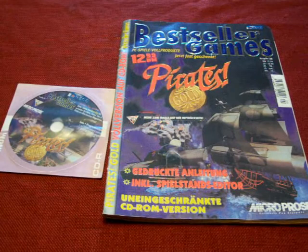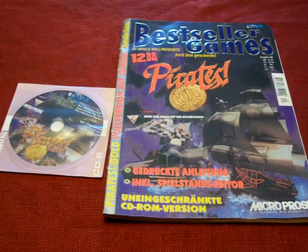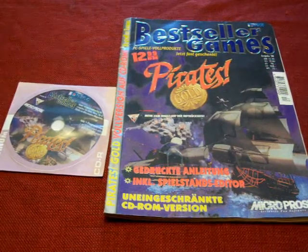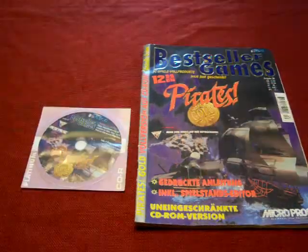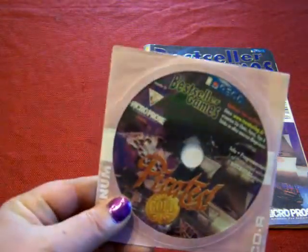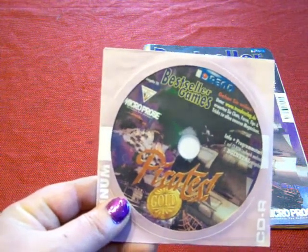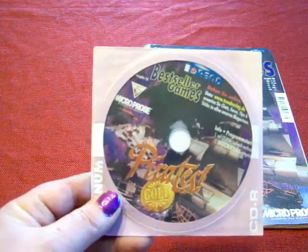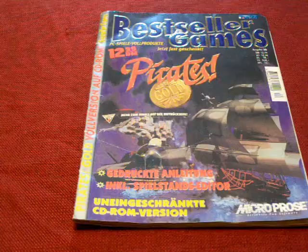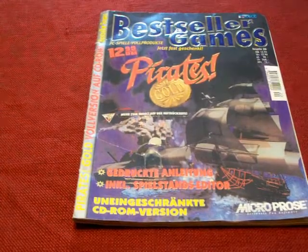Let's go to the magazine. Look at that — I think it looks beautiful, really amazing. A wonderful game magazine with CD. I think you can't expect anything better. There we have the CD — it's a really neat looking CD. Let's get into the magazine now and see what we have in there.